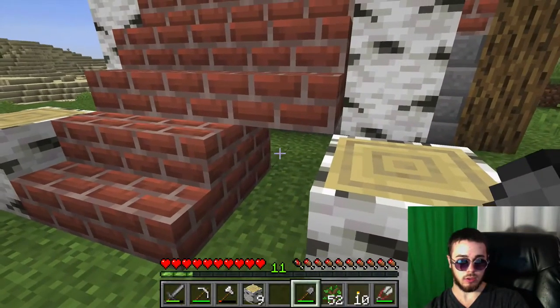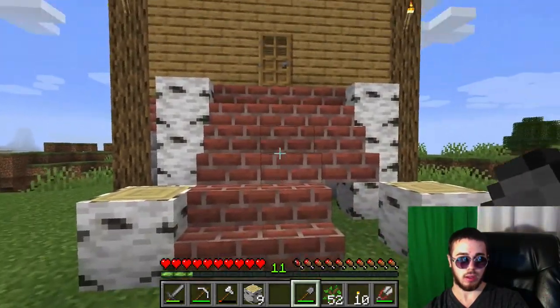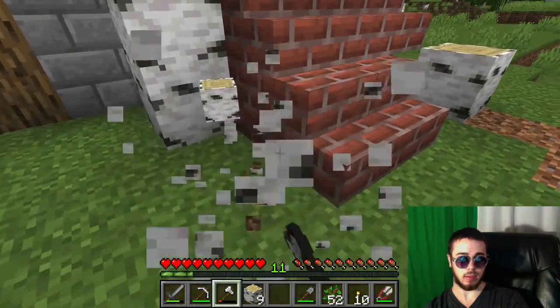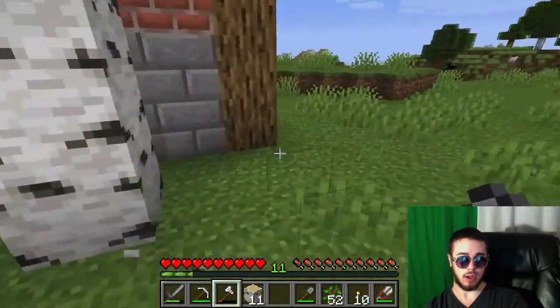We'll need just one more brick block and then one more stair block. That's probably pretty good. For the area here, I'd like to be able to come up to the stairs at maybe an angle, so I'm probably going to remove this block half there.